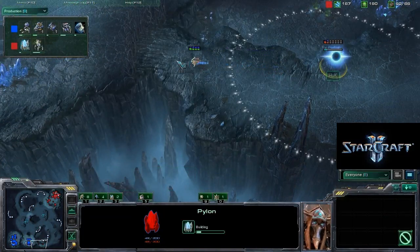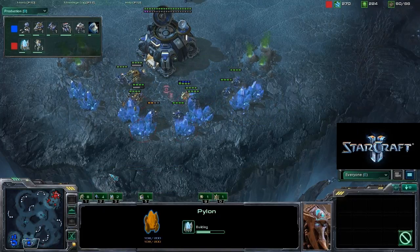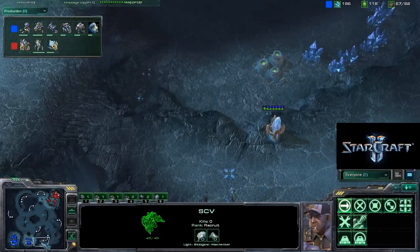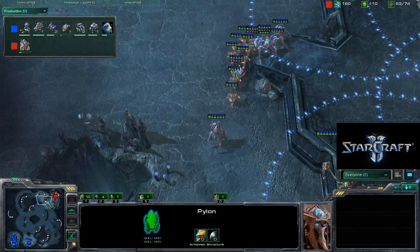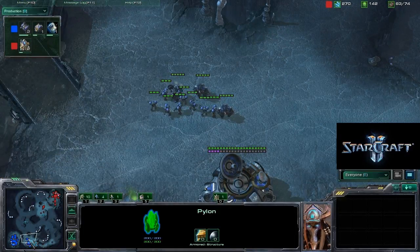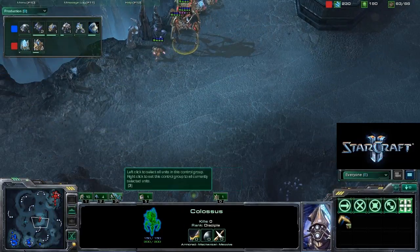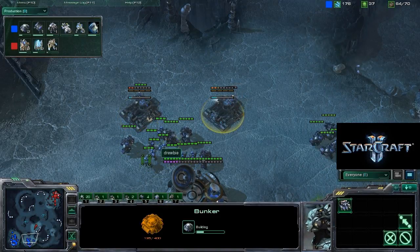He spots the proxy pylon and it doesn't go down — that was quite mean. That probe didn't really do what it wanted to do. We see a pretty big movement of forces here — this is quite big. This infantry — I don't know if it's going to do that much. There is no Thermal Lance and it's not coming yet. So it's mostly going to depend on how much damage this Colossus can do with the help of all those units. And these bunkers are not going to be done in time.